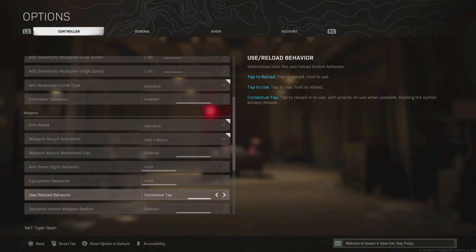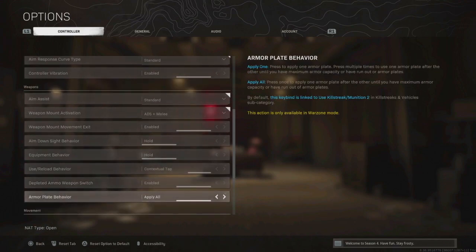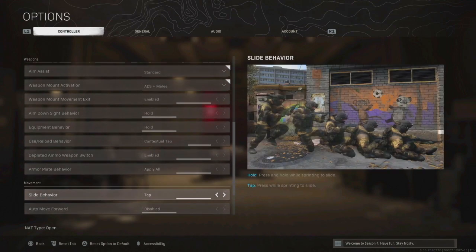Contextual Tap is very important — when you're entering a room you don't have to hold down buttons, you just quickly tap and you'll be moving around much quicker. In multiplayer I'd change it back to Tap to Reload or Tap to Use, but keep it as Contextual Tap for Warzone. Depleted ammo weapon switch — enabled, yes, you want this on. Armor plate behavior — Apply All, so when you're applying armor you're getting to max armor as quickly as possible.